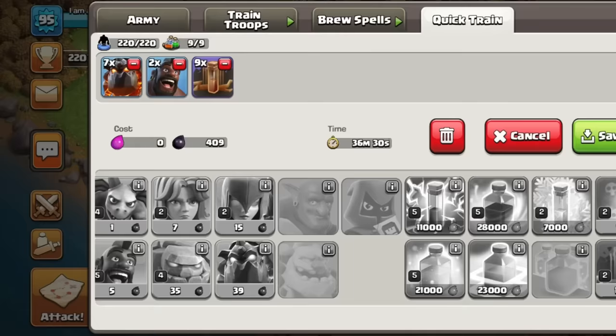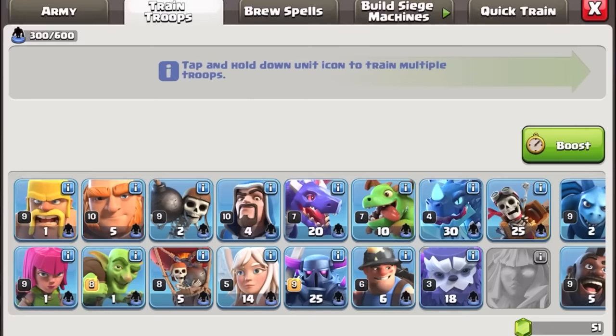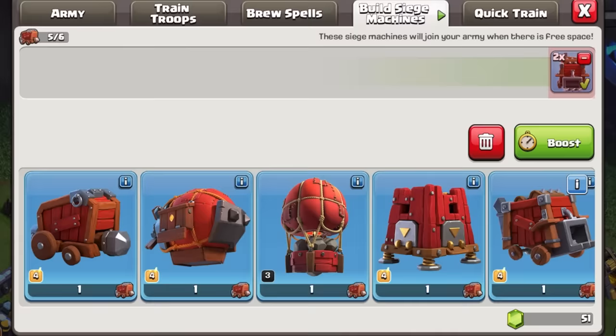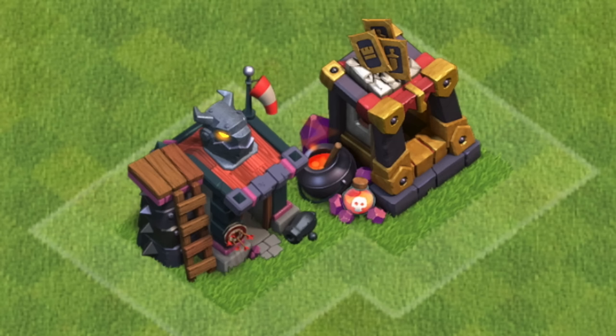Long gone are the days of worrying if your army was using too much Dark Elixir, because troops are now 100% free — and you might have noticed this in the barracks. Instead of displaying the costs, it now tells you the housing space. This applies for spells and siege machines as well. Speaking of troops, you now only have one barracks each — no more duplicates.